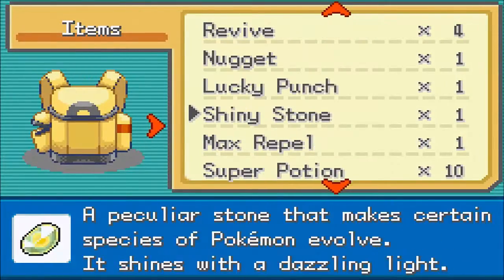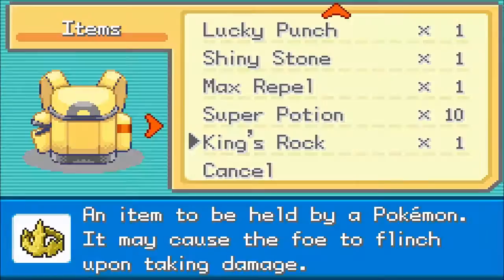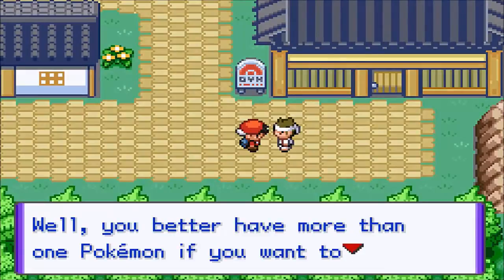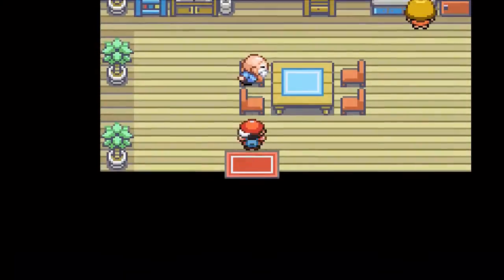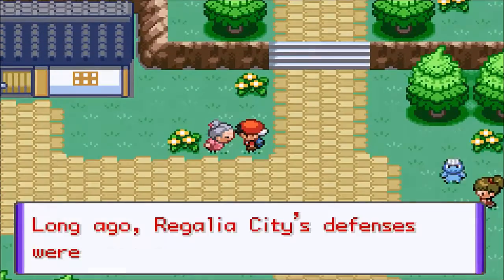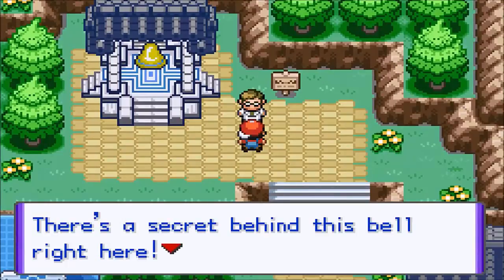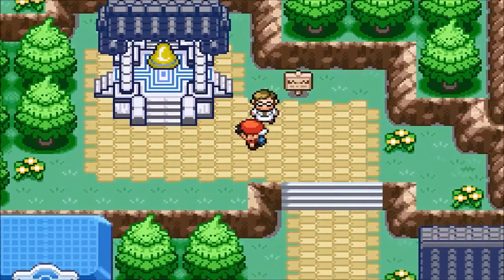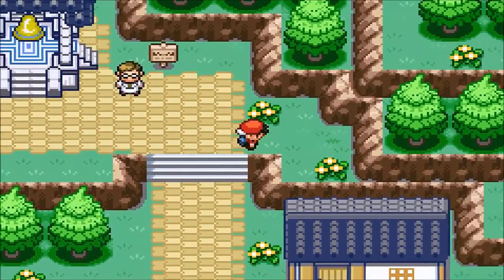We do have a gym in here. We could evolve our friend here — oh no, we can't. That stinks. I figured we'd be able to use our King's Rock and evolve Slowpoke instead of having to trade it. So we do have a gym here. Looks like a fighting-type gym — this looks awesome. 'Secret behind this bell right here: if it's rung in a specific way, something special will be activated.' Okay. Could we catch a Rayquaza if we do that or something, like in Gen 5?